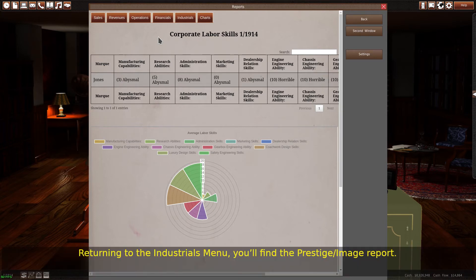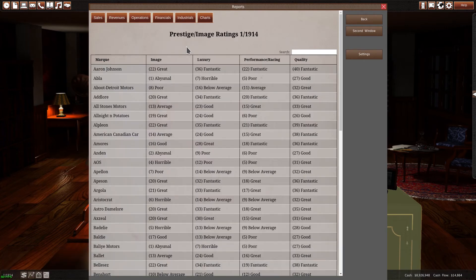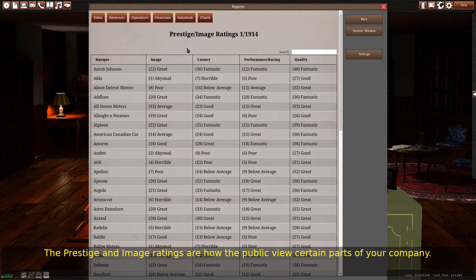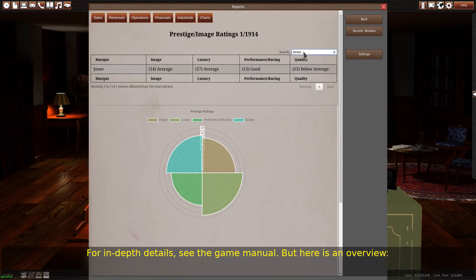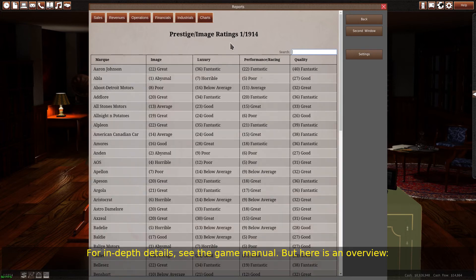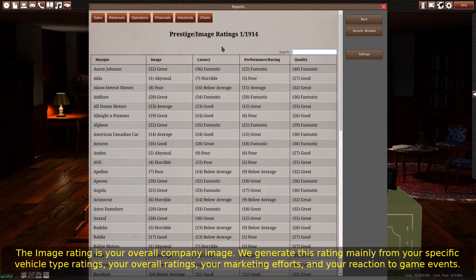Returning to the industrials menu, you'll find the prestige/image report. The prestige and image ratings are how the public views certain parts of your company. The image rating is your overall company image. We generate this rating mainly from your specific vehicle type ratings, your overall ratings, your marketing efforts, and your reaction to game events.